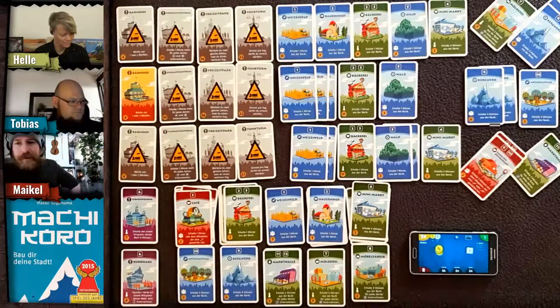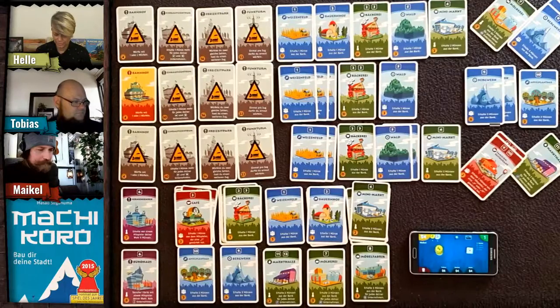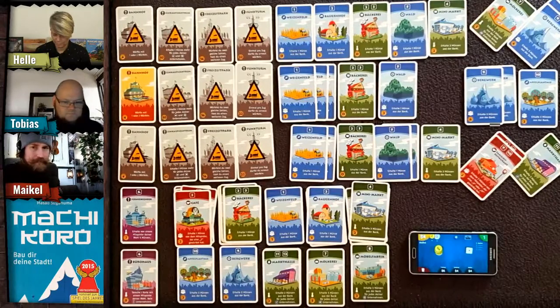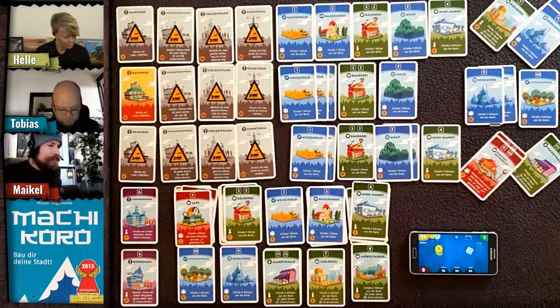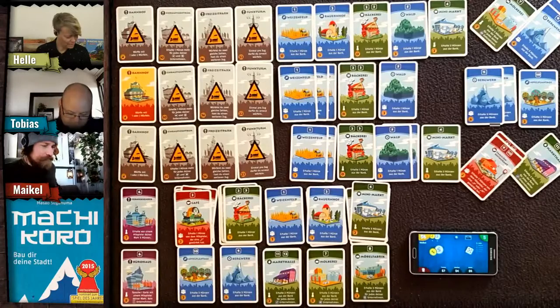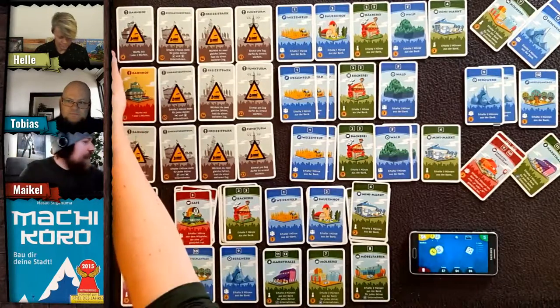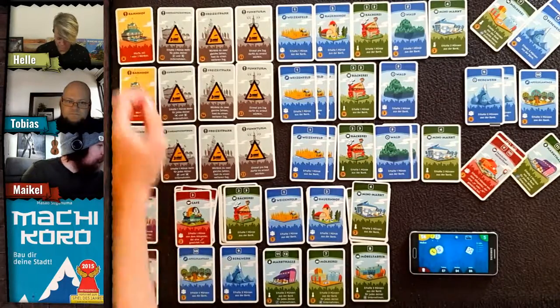Helle rolls and gets a five — one coin for everyone with a forest, two coins for me.